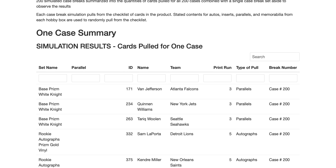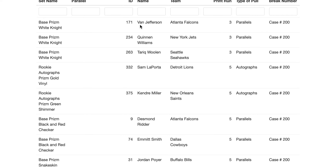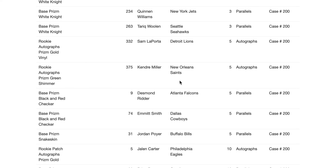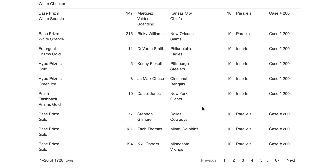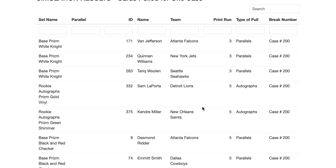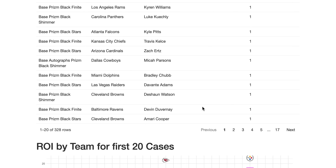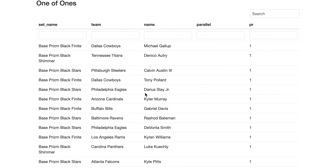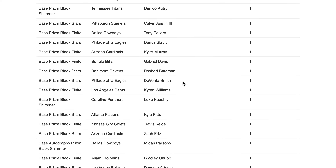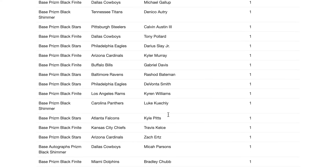Now the simulation results. I run 200 simulations. Do you want to see what kind of hits I'm getting? Here's case number 200: I didn't get any one-of-ones but I did get a few one-of-threes. Here's the type of quality you can expect — some of them autographed, some just parallels. That's the quality of the top 20 cards in a case: some really good veterans, some really bad rookies. For all 200 cases, I got 328 one-of-ones — that's way more than normal, more than one per case. Even though some cases don't have any, you can expect that some cases might have a couple. That's the most I've ever seen in a simulation.